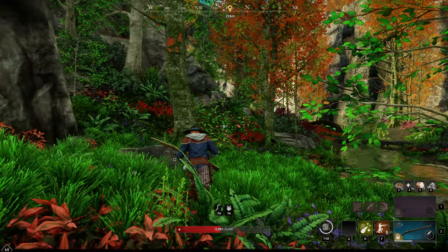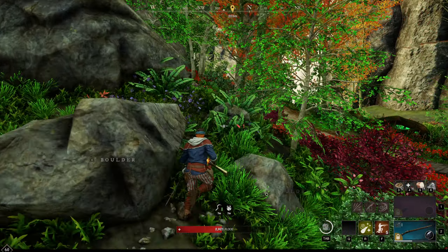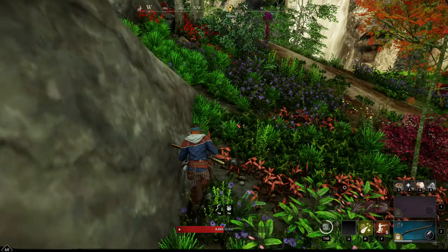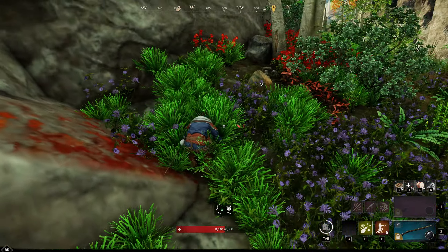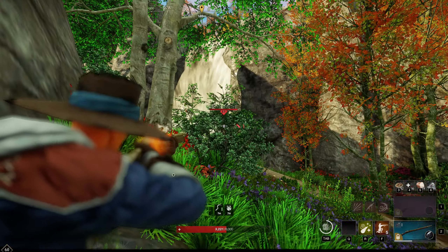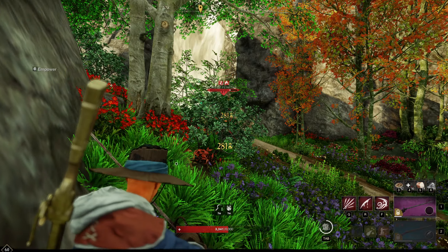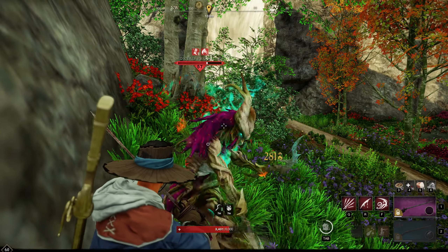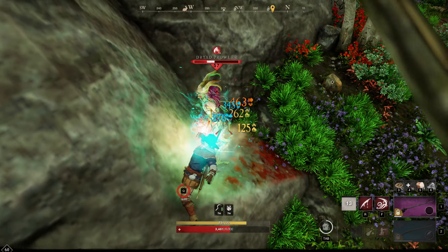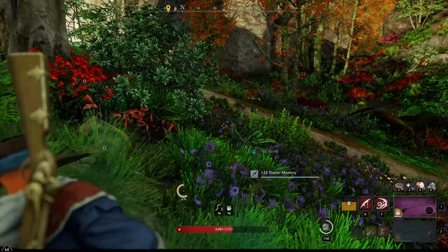It's a very simple route — you just have to be very careful. When you come this way, I would recommend you just sneak. You have to kill this one guy; the other guy will not notice you if you're level 16. You just sit here, wait for his pain attack, then do your attack — and that guy will not see you.